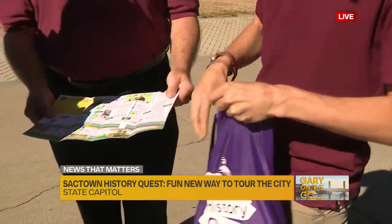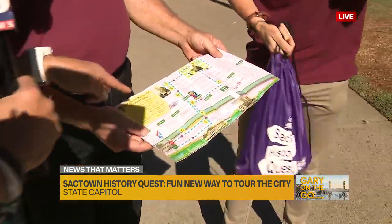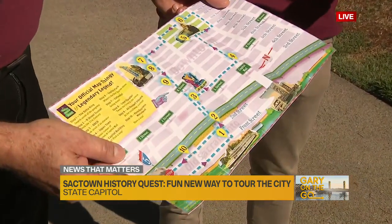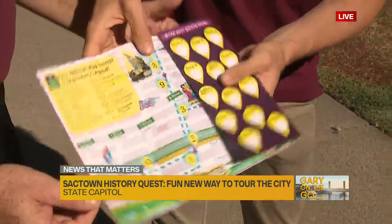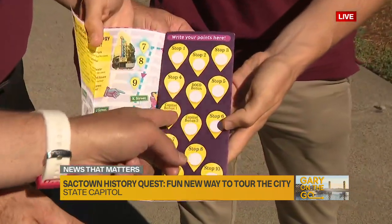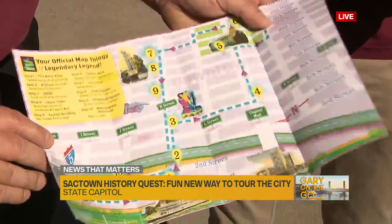Your purpose in this game is to go to the 10 spots, find the hidden markers, which are QR codes, answer the small question, and earn points. You log them on here, then you come back to the museum and you have to unscramble the puzzle.